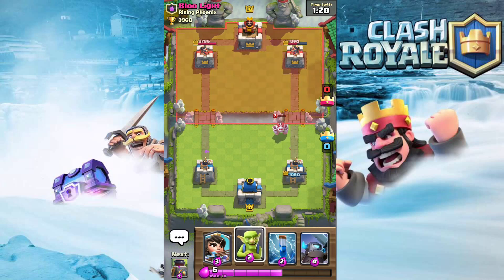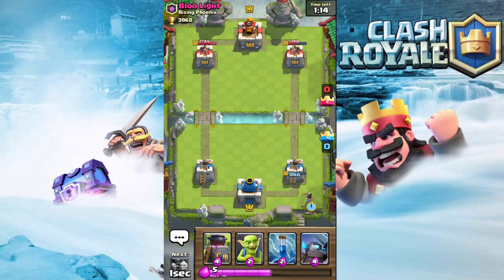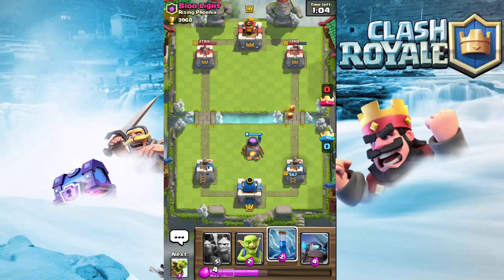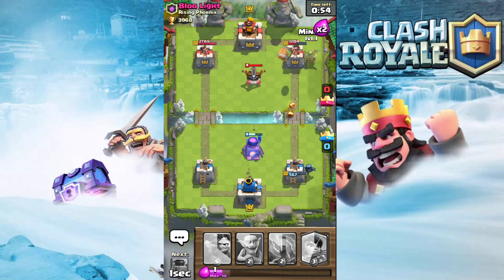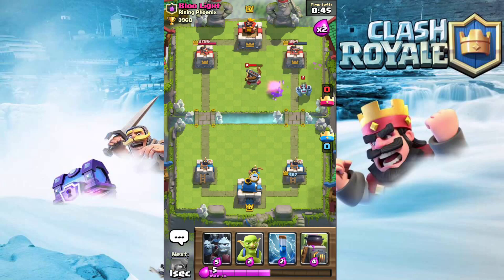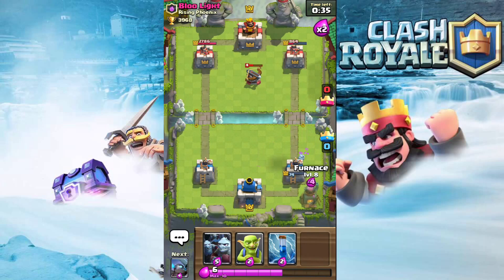As long as we keep him on defense and keep pressure on him without letting the Executioner get going, we should be fine. The problem is if he gets an Executioner up with Bowler and Mega Minion guarding it - I can't really do much. He just spent a lot to kill that Princess, now I know he has Rocket. Basically two more Rockets and a tower is gone, so we have to keep pressure on and not give him a chance to Rocket at all.